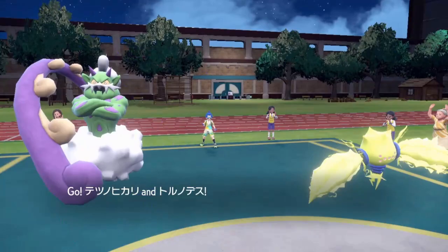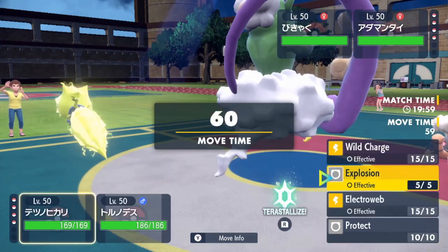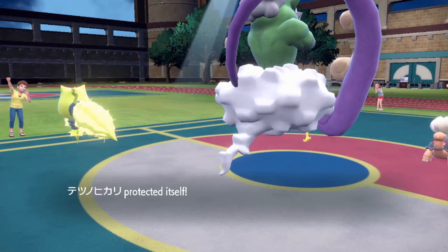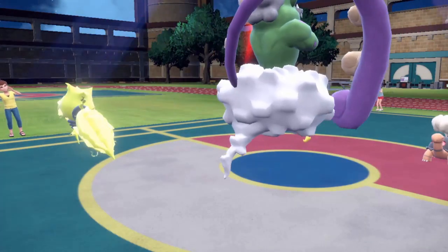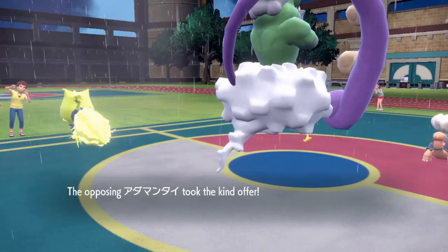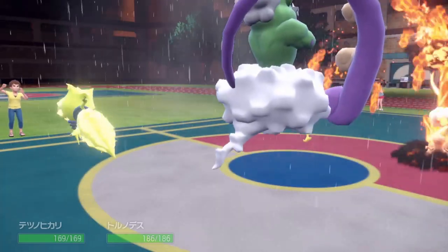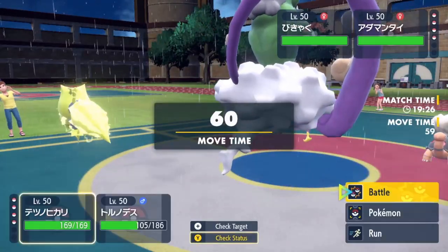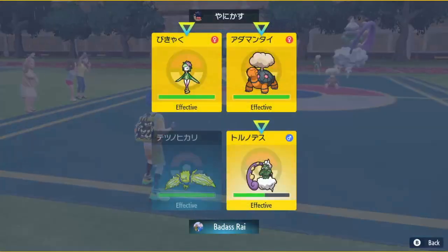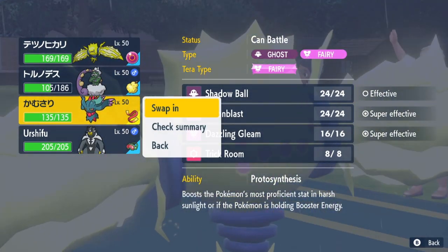He leads Torkoal and Lilligant again, so I think I get rid of his sun — that way he can't outspeed me with Chlorophyll and I get rid of a lot of his damage. I'm going to protect and then go for Rain Dance. If you guys want to play this team, it's really fun and really solid at the same time, which is pretty rare. A lot of teams are either fun but not viable, or really good but boring and monotonous. This team kind of has both, which is really great.